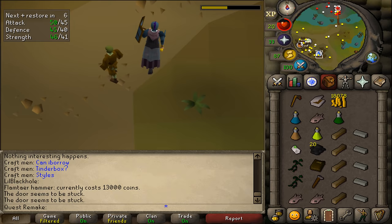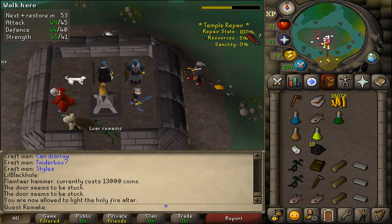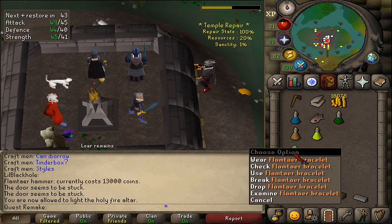Return to the temple and go inside. Click on any random wall and now just wait until your repair state is 100 and your sanctity is at least 10 percent. Basically just click on one temple wall and wait for about three minutes. Be sure to wear your Flame Haunt bracelet to speed this process up.